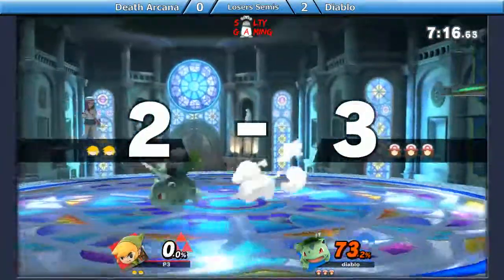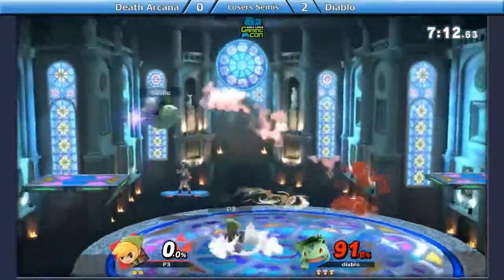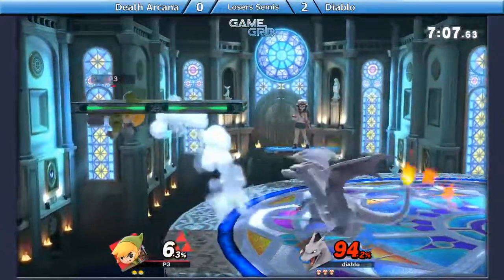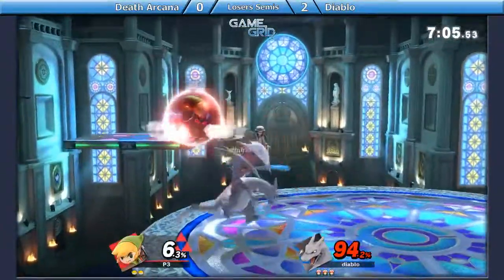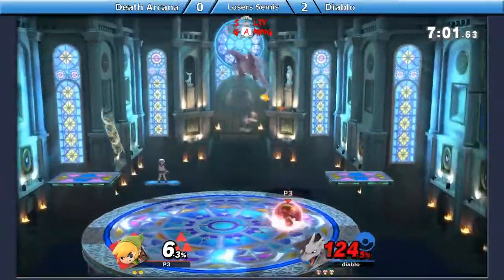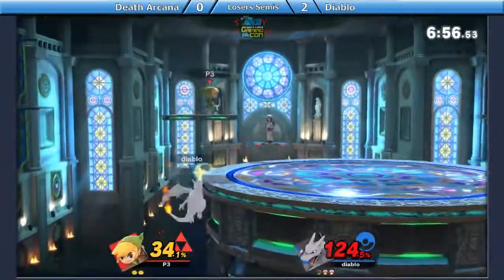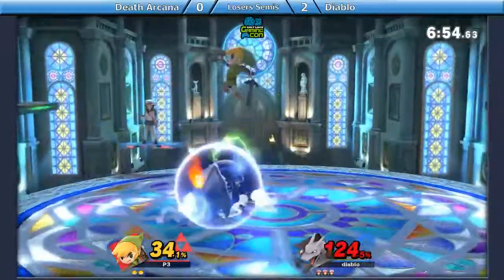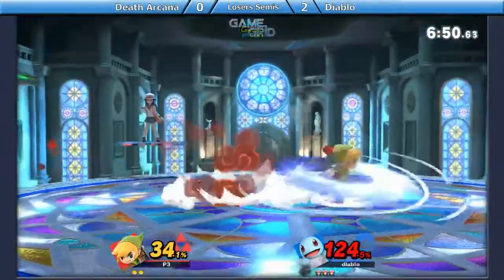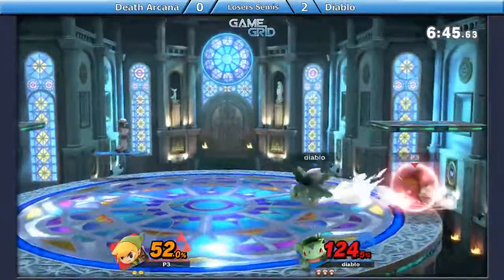That was literally quite explosive. There's a bomb in the back air — clean confirm coming out. Good DI on that. Devon drops shield a little bit too early. Clean bomb up air. Bombs to Toon Link look really goddamn clean — I forgot how clean this character is. Full hop over, gets nothing off it. Tries to go for another bomb up air confirm, but Diablo not falling for it this time as he just sits in shield.